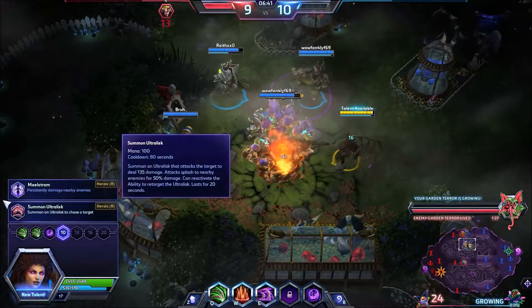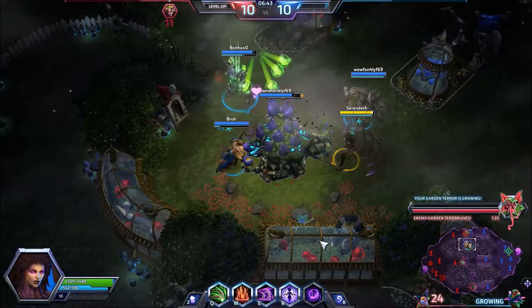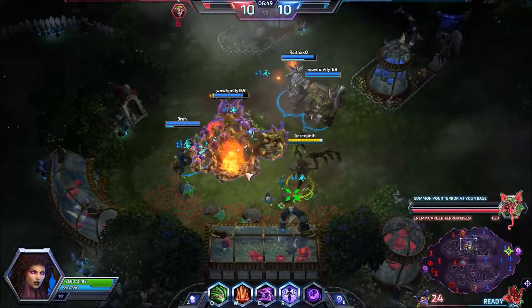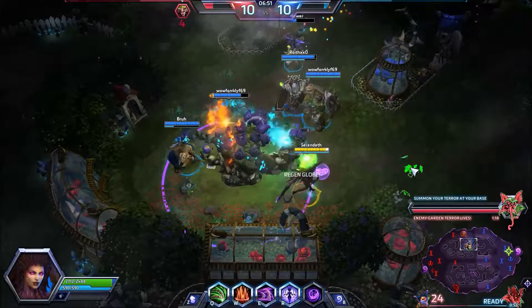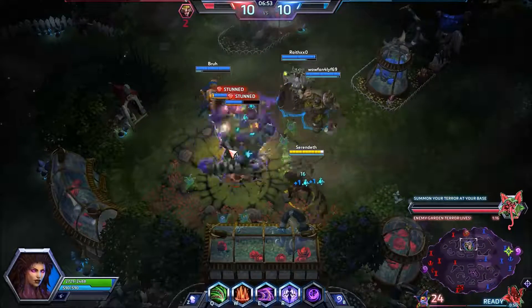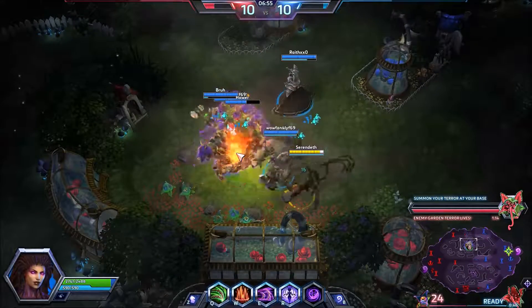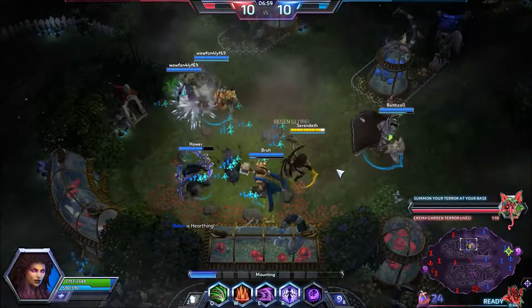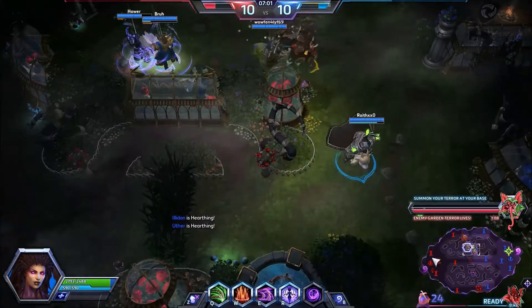At this talent here, we're taking Maelstrom. Maelstrom basically puts a damage aura around us — we're going to deal damage and it's going to hopefully fill up our Assimilation Shield a bit. I've always struggled with when and how to use this thing. I'm assuming that you want to use this before you actually engage on the enemy, so you're dealing a ton of damage to them.